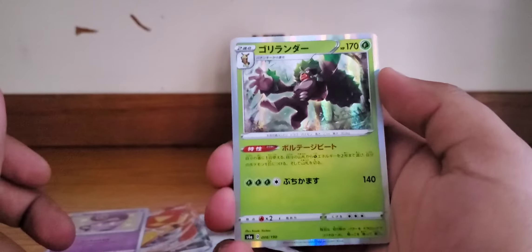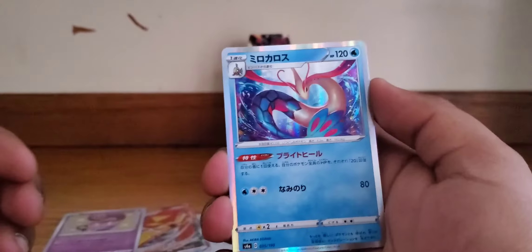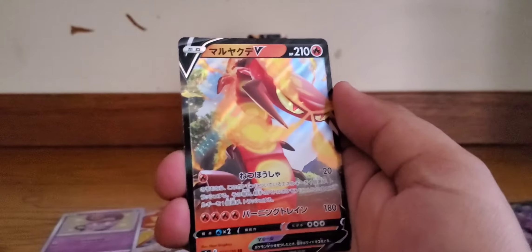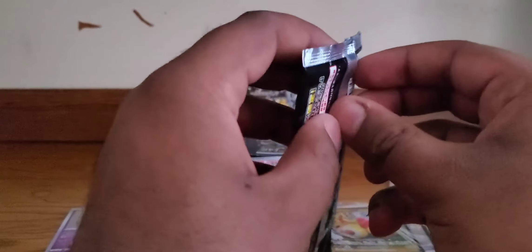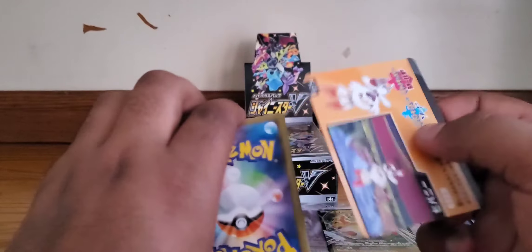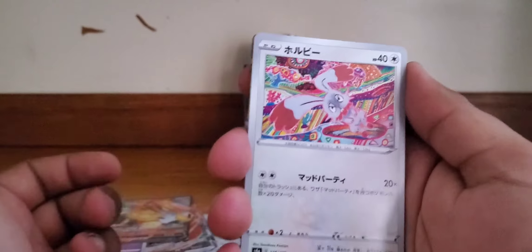We got a V card in the back, a Milotic — I love this art, it looks so majestic — and a Centiskorch V card to go with our Centiskorch V-Max. I did not get this card last time. Then a Dedenne on the back. Can we get another shiny? I think I pulled three basic shinies last time too, so we might be done. We got a Scorbunny, a V-Max slash V card in the back.